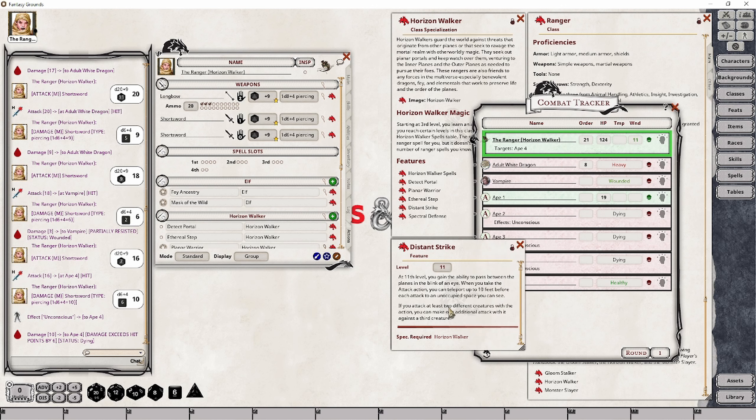Those are the conditions under which you get that one extra free attack — you must have attacked two separate creatures first. If you simply used your teleportation to jump into reach of the white dragon and then made both attack rolls against it, you would not be able to attack another creature. Those would be your attacks, nullifying the remaining portion of this feature. I just wanted to make sure that was clear.